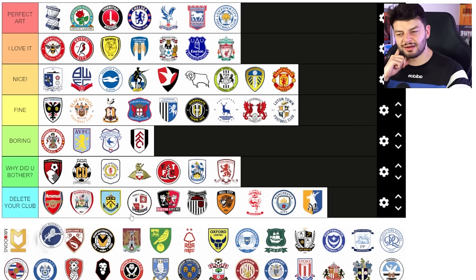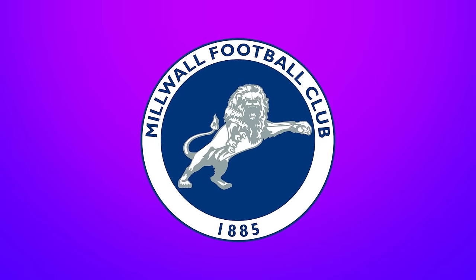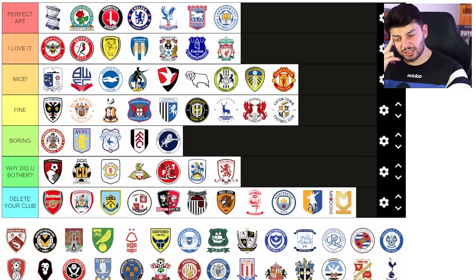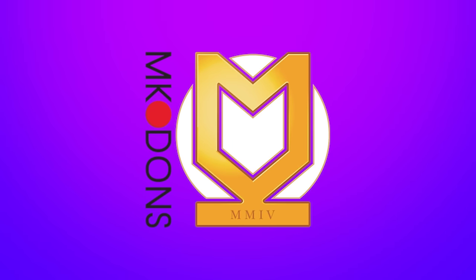Millwall — boring, bit basic, big line. There's just something about the Millwall colours which just don't speak to me — they're really naff, they really should just change that. MK Dons — delete your club. It's not a real club anyway. I know every club's got to start at some point but you were taken from somewhere else in the country and moved.